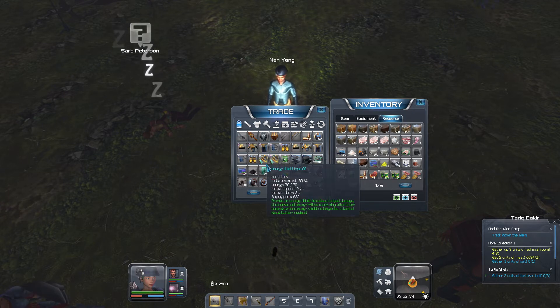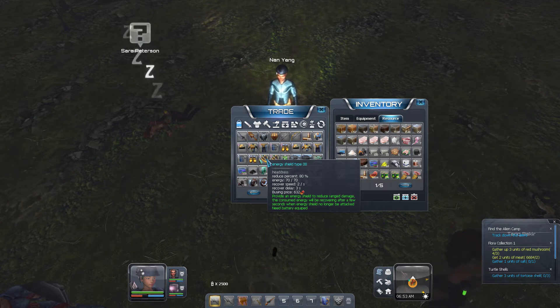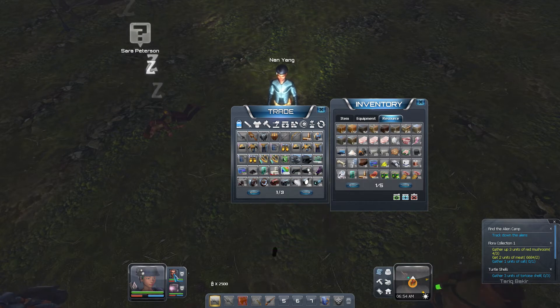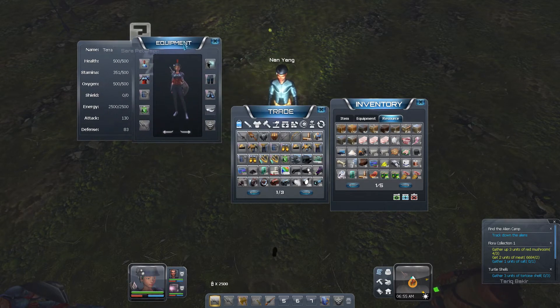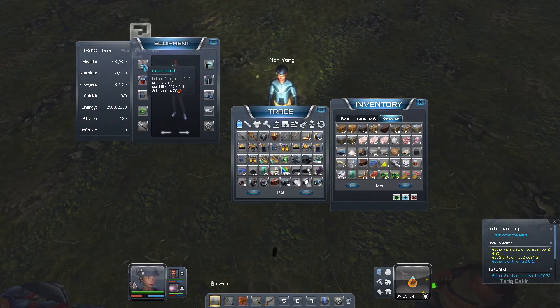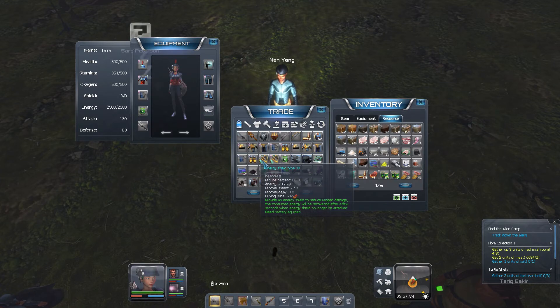I'm so cheap, although I was thinking about getting one of these headdresses because of the energy shield. I'm guessing it goes on my helmet, not my eyes. It provides an energy shield — it's 632. I don't know if I want to do that... I will, I want to do it.